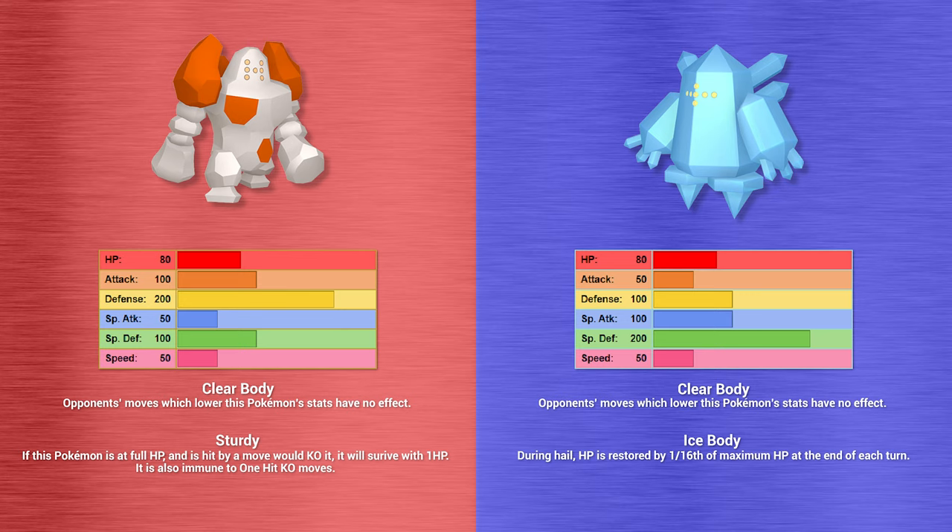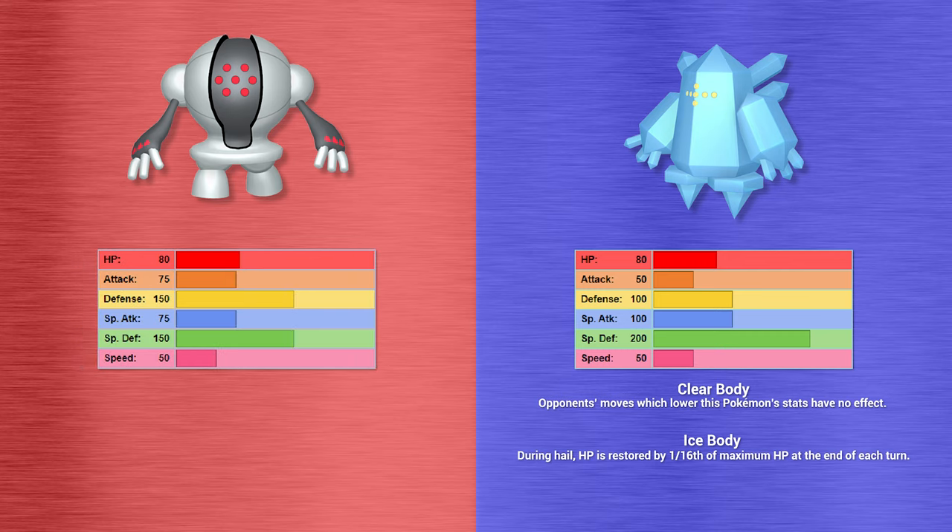Registeel breaks the stat mold of its Rock and Ice brethren, evenly distributing its attack and defensive stats — settling for average attack and special attack rather than one great and one garbage — but still boasting a whopping base 150 defense and special defense, making it super bulky, especially with its 10 resistances and 1 immunity. Its hidden ability is Light Metal, which halves Registeel's weight, letting it take less damage from Grass Knot and Low Kick, though it does mean Heavy Slam will potentially deal less damage.